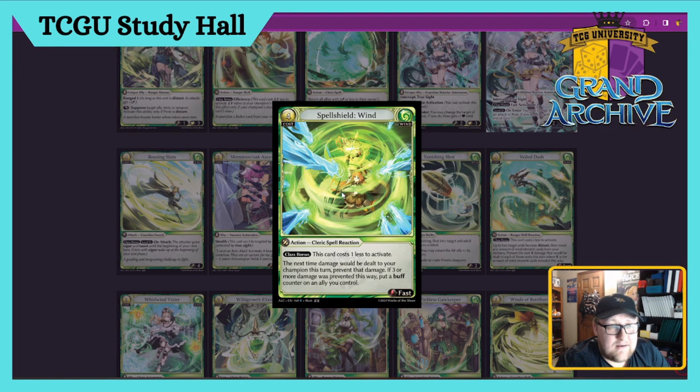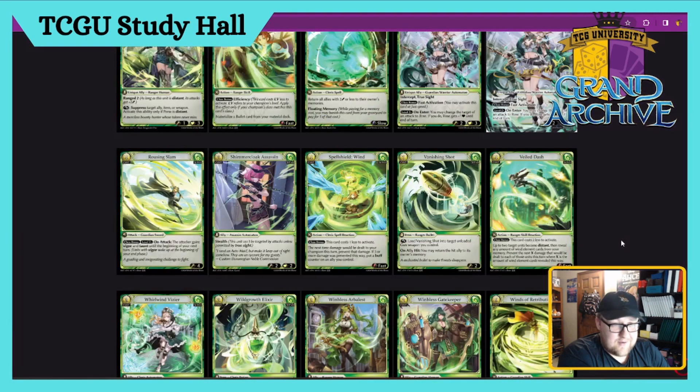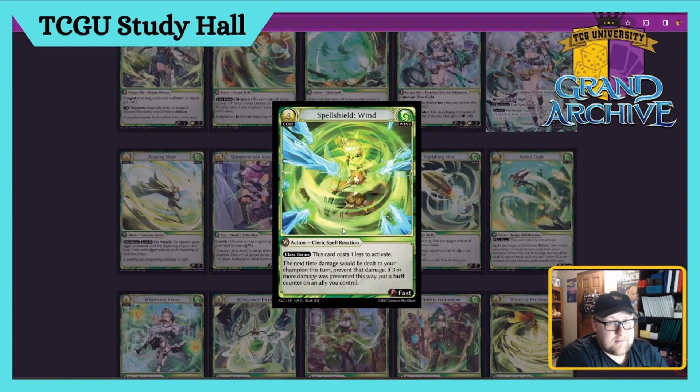Spell Shield Wind — four cost Cleric Spell, Fast Action Reaction. Class bonus: costs one less for Cleric, so three cost. The next time damage would be dealt to your champion, prevent that damage. If three or more damage were prevented this way, put a buff counter on an ally you control. Cleric Allies with this one dude is looking very good — if I can prevent damage and just put buff counters on everybody. I'd say this card's a four especially in Cleric, maybe a three in regular.